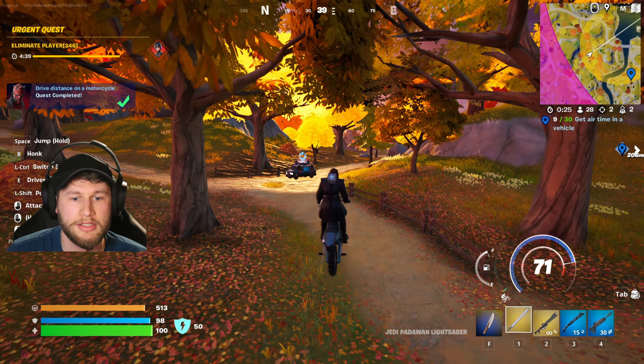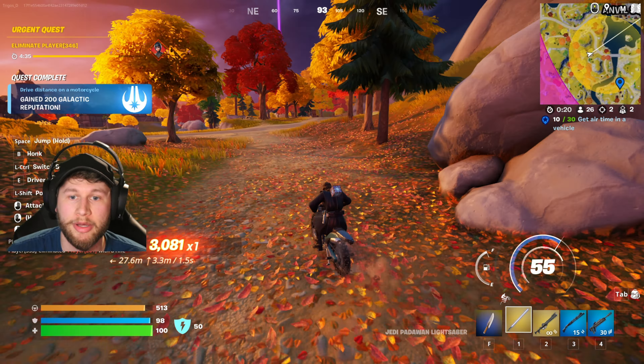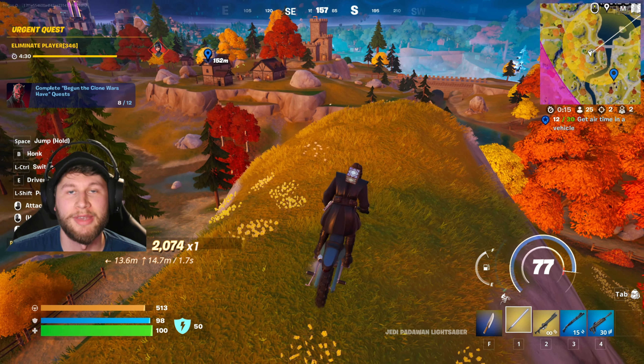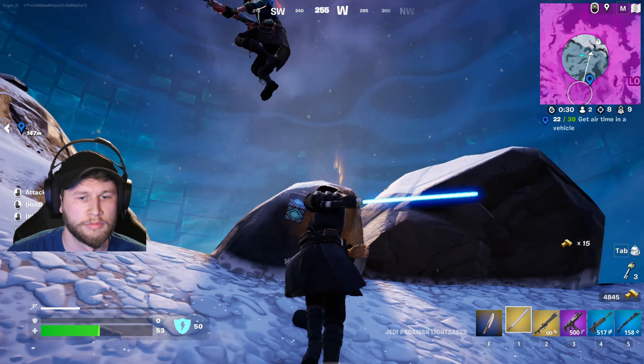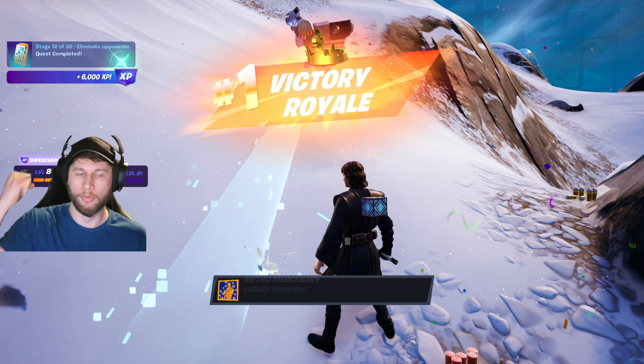The motorcycle air time is pretty easy. You can hop on one of these dirt bikes, hold down Enter or your jump button, and then after a little while just jump and you've got some air time. And we got the dub — boom, ground win!